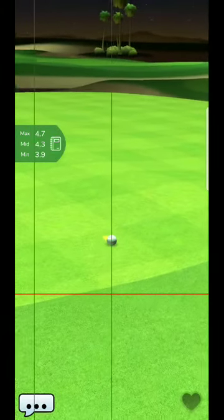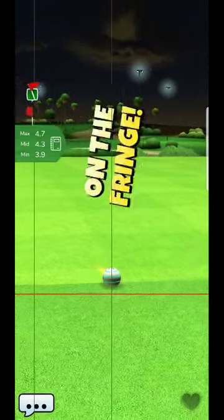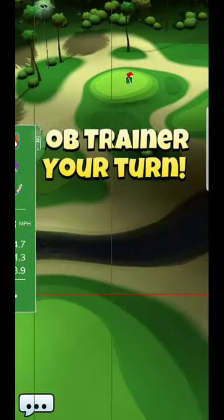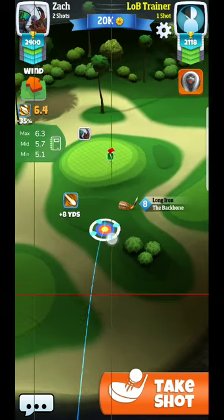You might not be able to make that putt if it stays on, so rolling off the green is going to be the favorable result you want there. You can see it rolls off — it should be a lot easier to make that putt now. Next thing I'll do is get my input ready and size this shot up.